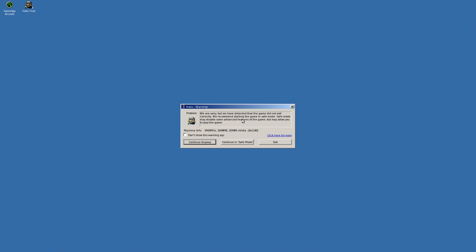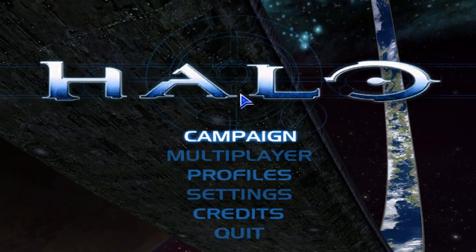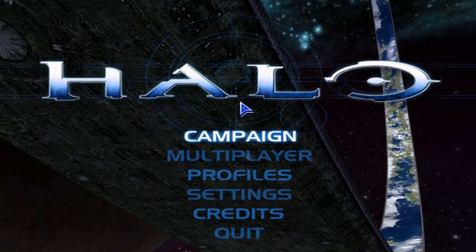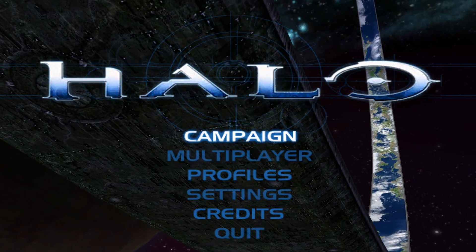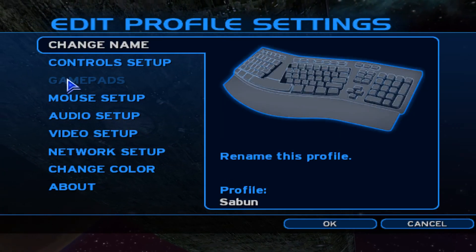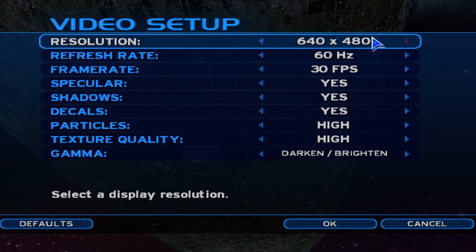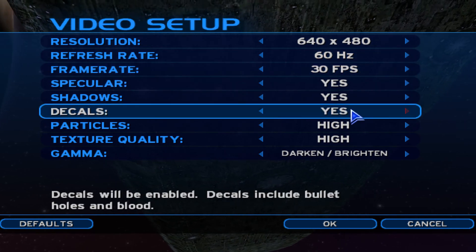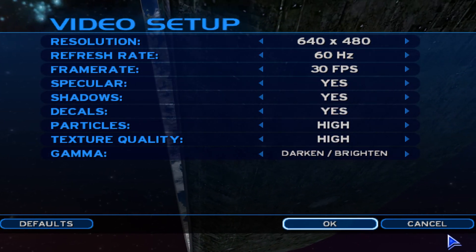So this is running in Wine windowed mode but at 1920 by 1080p, which is my full screen size, which is why it works just fine like this. So if we go to settings and video setup, you'll see that it says 640 by 480. Because it's not following the resolution in here — it's following the resolution we passed it in the arguments tab. Everything is set to high, maximized. It's an old game.